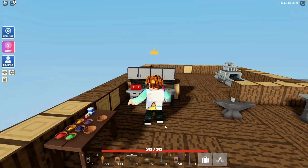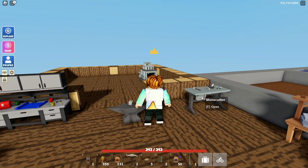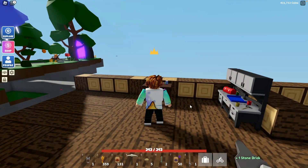Let's start with the stone cutter. Open it up and put some stone in there. It takes about a minute. I've already made all the ones I need, but you need quite a bit — I think 120 blocks. I'll just do one so I can show you the process. Once that's done, there's the stone block.